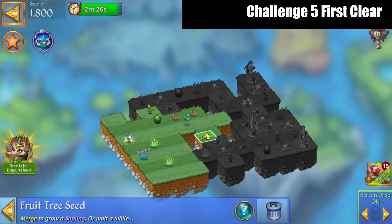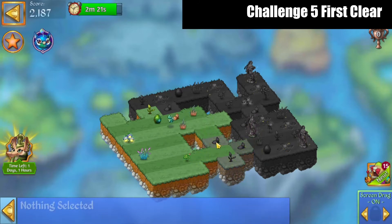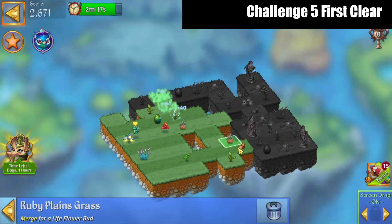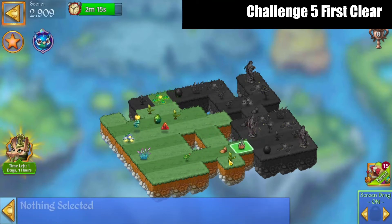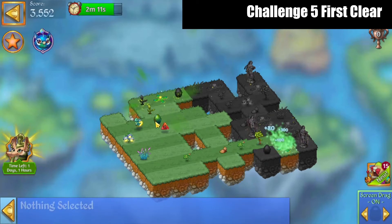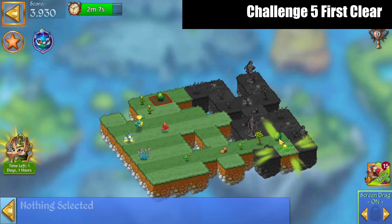We need a seed over here. We're going to merge these, bring those seeds up. Merge those seeds, we're going to bring these around. Bring these saplings down, hit that extender there. Bring those eggs down.